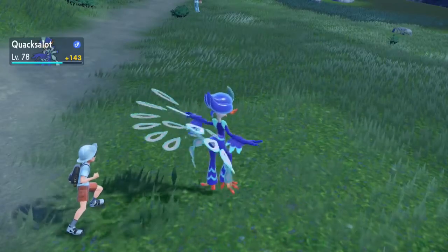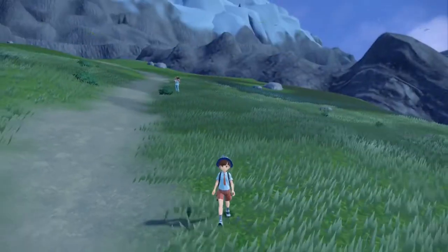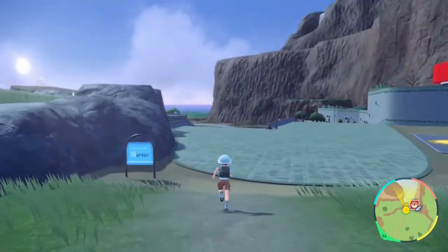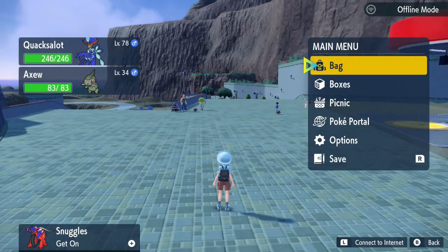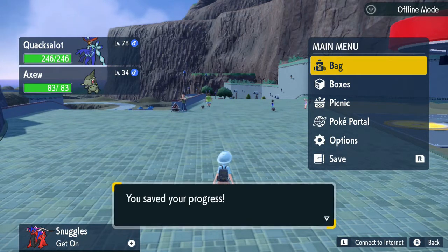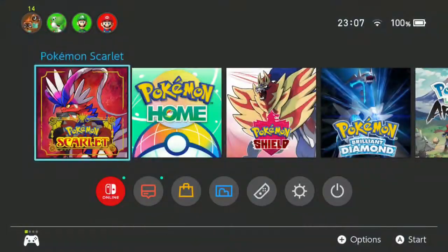Once you've caught it, it will enter your party. Then all you have to do is return back to the city you're in — in this case Zapapico — wait for the name to disappear, save your progress, and then go and reset your game and load it back up.